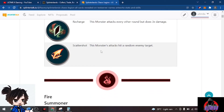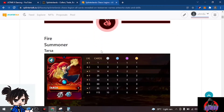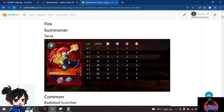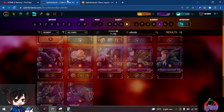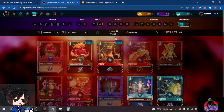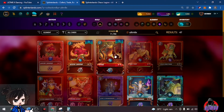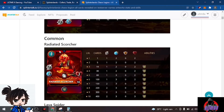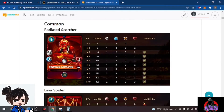We have the new fire summoner Tarsa. Looking at Tarsa, he could be a meta pick for the low mana cup for fire. He's like a combination of Malric and another summoner because of the one melee attack boost and one added speed — a good meta for fire.